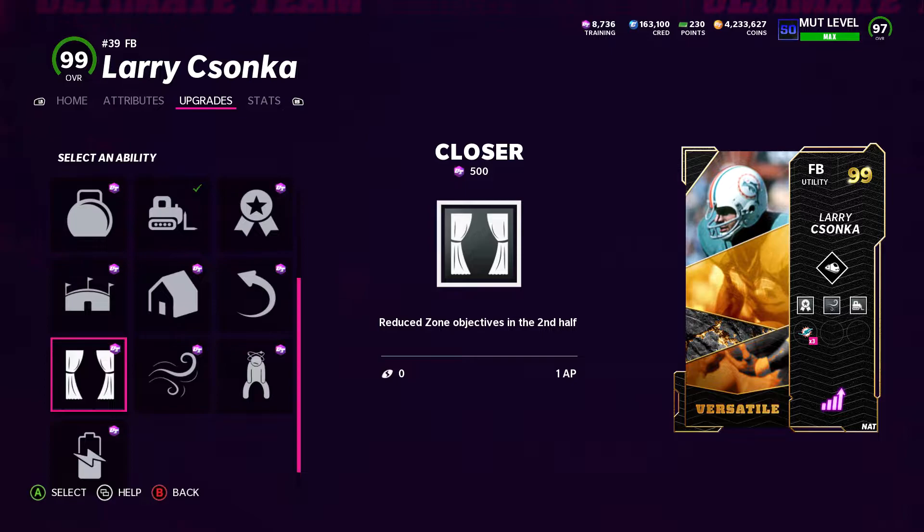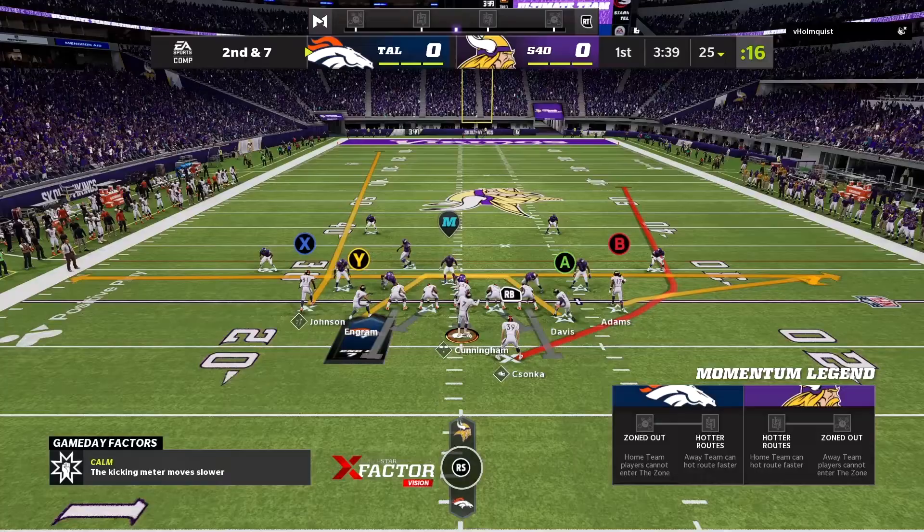We're going to get into some gameplay and show you just how good he played for us. He didn't fumble at all, and we really didn't use conservative on him — we just kept on doing trucks and things like that. His weight and carry makes it so he very rarely would ever fumble, if ever. Enjoy this gameplay, let's get into it.